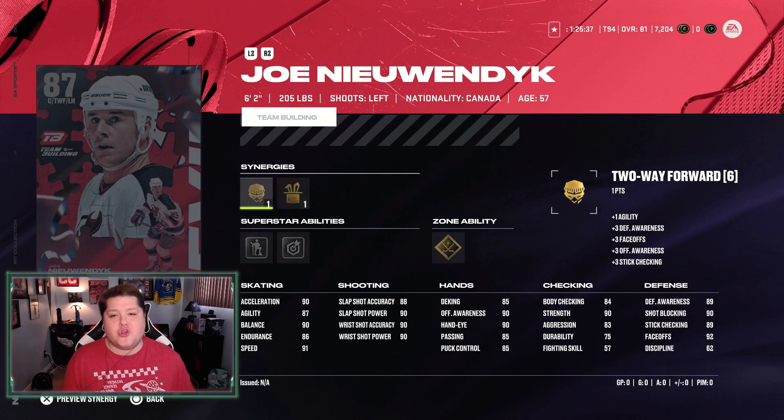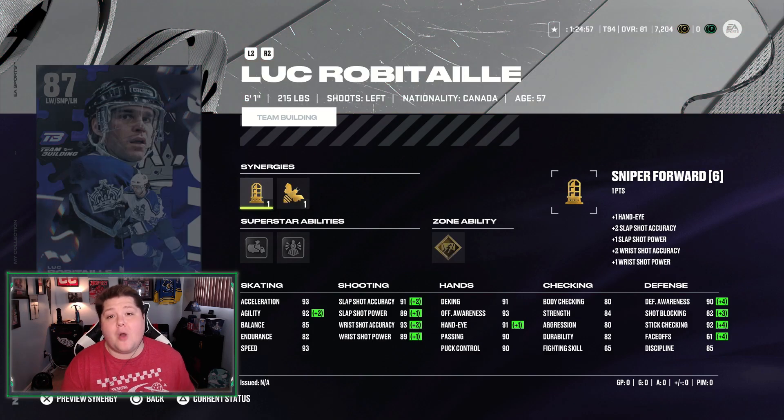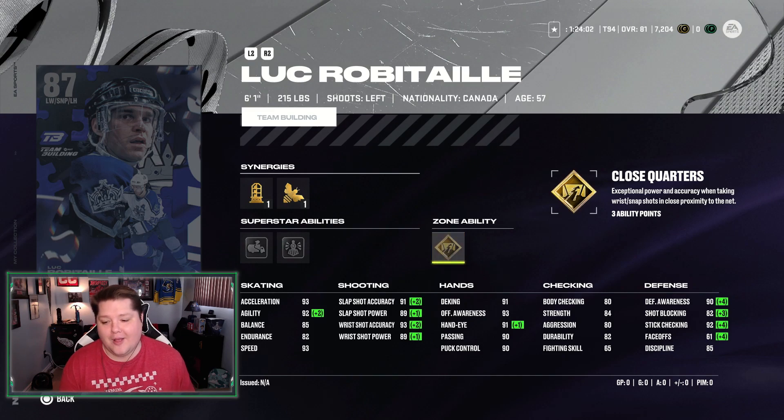Coming in at number 2, and this is where things get controversial, I have Joe Nieuwendyk. Even though I think he's the best well-rounded card — he has Gold Quick Draw, great face-offs, decent skating, good shot, and his hands and checking aren't terrible, especially when you have all these abilities on — he's an amazing card and definitely could be number 1. There are two reasons why I have Luc Robitaille as the best Team Builder to go after in NHL 24. One is his offense — his skating and shooting is absolutely off the charts, not to mention how good his hands are. The only thing lacking is his body checking. Because it's early in the year, I think that speed is super important. At 93 speed and acceleration, not many cards are going to be that high and able to catch up to him. He has Silver Unstoppable Force and Gold Close Quarters, which are great abilities. Realistically, I think Robitaille is the best winger available. If you want a center, go Joe Nieuwendyk — his stats are nuts and he's going to be awesome for you.